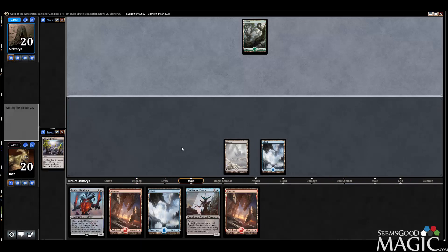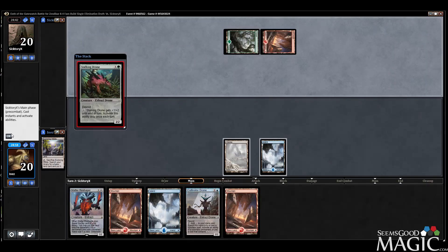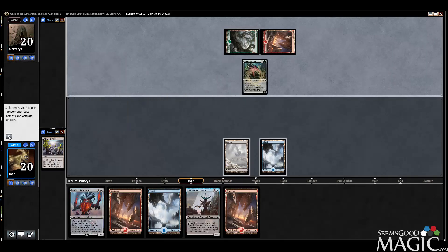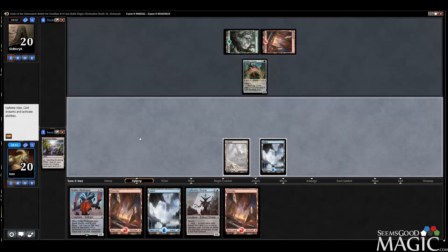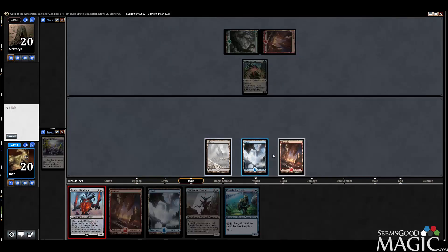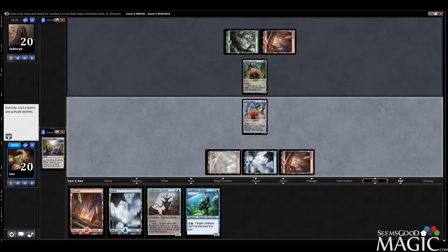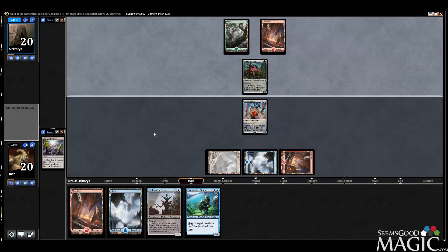Turn three, Matter Reshaper — probably what we're going to do. Cultivator Drone does ramp us into Pathfinder, but it's not necessary. So if I played Cultivator Drone, I guess we could have gone Reshaper, Coral Home Guide the next turn. That might have been better.